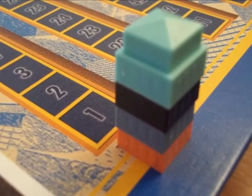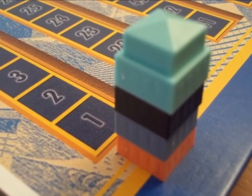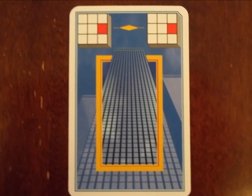Each player sacrifices one of their 1 story buildings to use as a score marker. Now let's take a closer look at the cards. One of the brilliant things about the game is that the cards play differently for each player depending on where they are sitting.